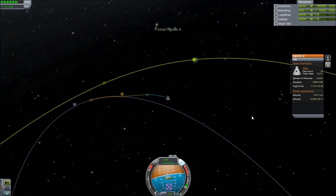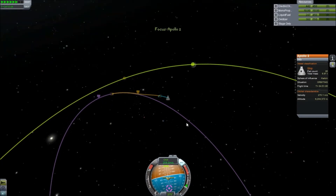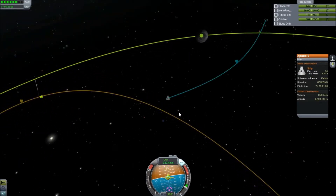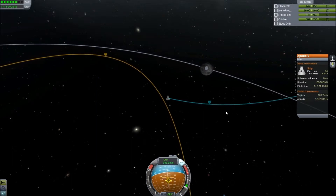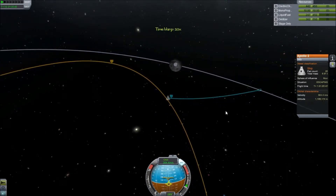And here comes the Moon. We have entered the Moon's sphere of influence. And once we get to the periapsis, we will stop time warping and we will slow ourselves down into a lower orbit.